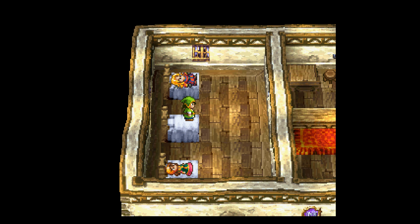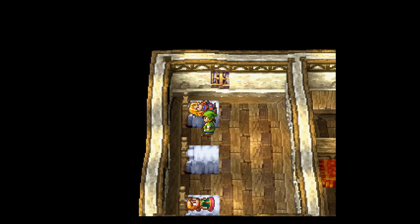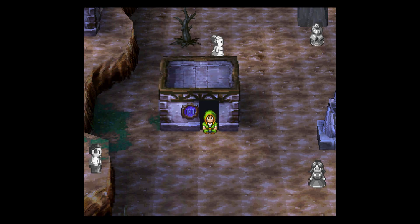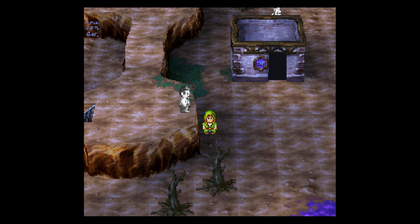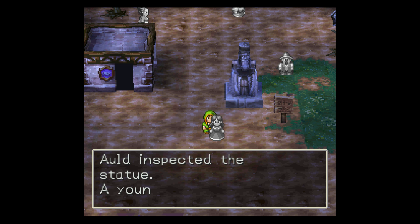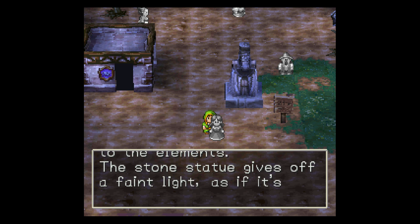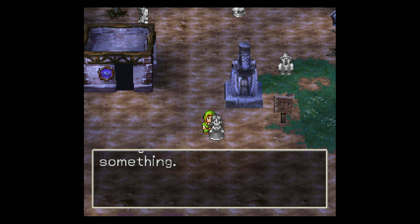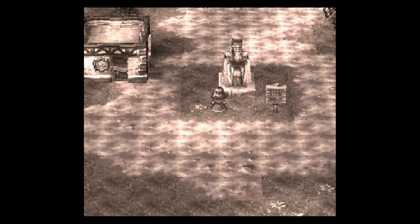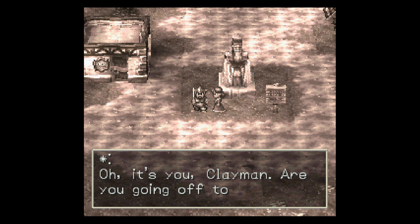Ald awakens to the sound of a sad cry from outside. Could that have been the old man? No, they're both sleeping soundly. They're all glowing. I'll inspect the statue. The stone statue gives off a faint light as if it's trying to tell you something. The light from the statue begins to grow stronger. Oh, it's you, Clayman.